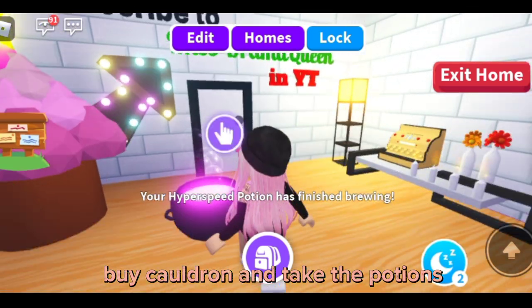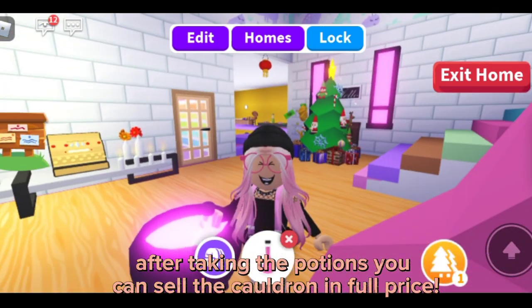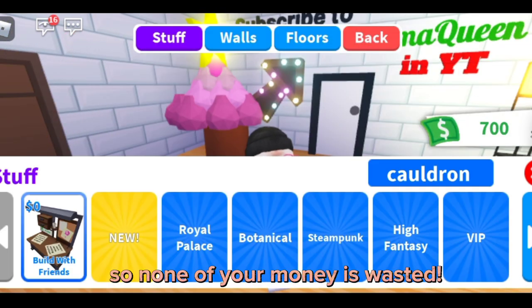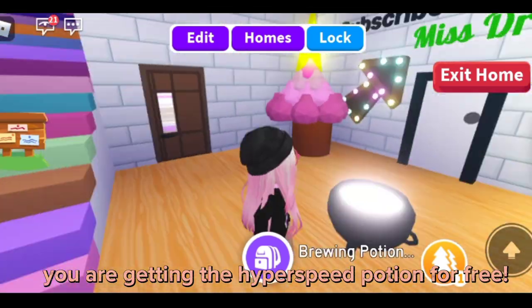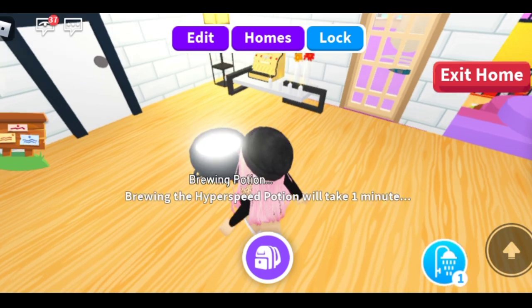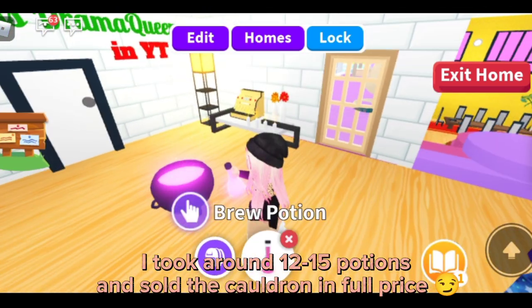Now you can sell the cauldron and get all your money back. Repeat the same thing several times — buy the cauldron, take the potions, then sell the cauldron at full price. So none of your money is wasted and you are getting the hyper speed potion for free. I took around 12 to 15 potions and sold the cauldron at full price.